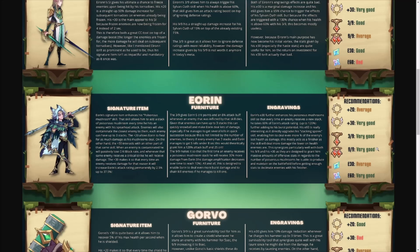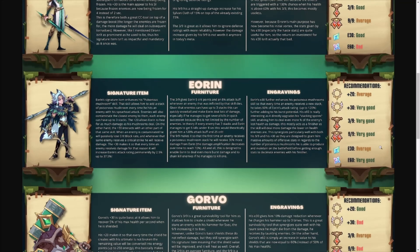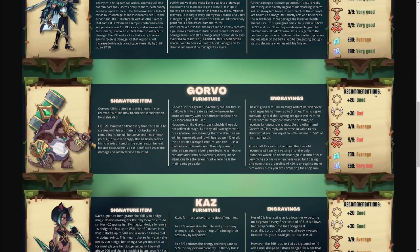Orin is one of the absolute solid priority heroes — plus 30 very good, 9 of 9 very good, E60 very good. He's a hero you absolutely want to build. We see him subbed into a lot of formations, actually taking the place of the awakened version if you don't have that awakened hero built. He fills that slot incredibly well and is still best in slot in a couple of formations, making him a driving force in the tower. He provides crowd control, crit points, and attack boost — a really strong hero.